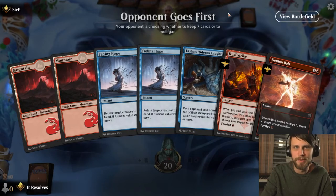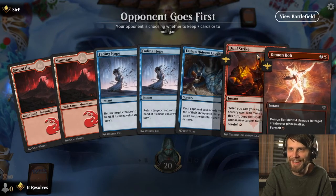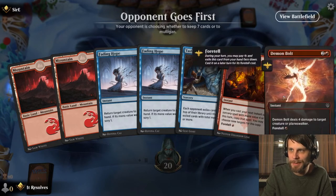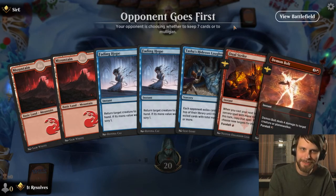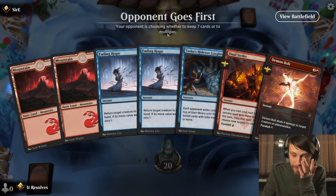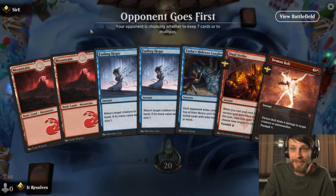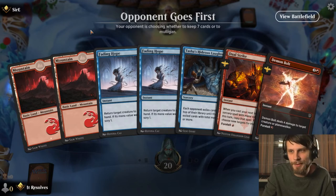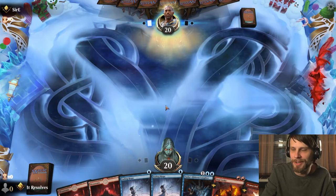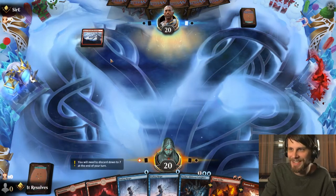Here we are for game number one, and this is a sketchy hand — there is no doubt about that. However, we do have some interesting stuff with Dual Strike and Demon Bolt, so I kind of want to give it a shot. If we draw a blue land, we're okay because of the Fading Hopes. This is a removal-heavy, or at least tempo-heavy hand, so we could consider keeping it. This is a bad hand — like, you shouldn't keep this — but I kind of want to try it. We're going to do it. Screw it. We're here to have fun.